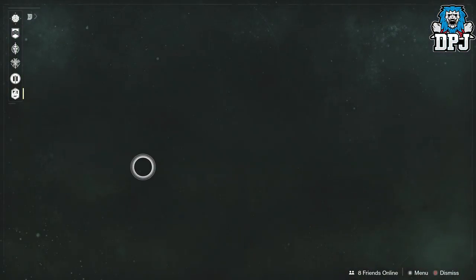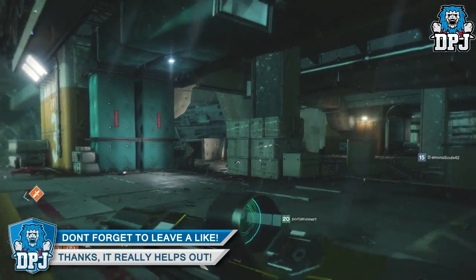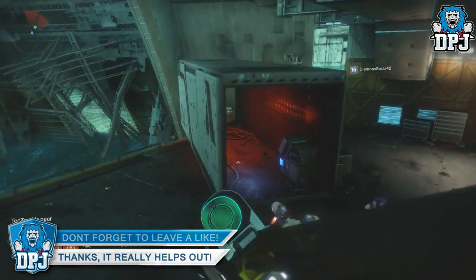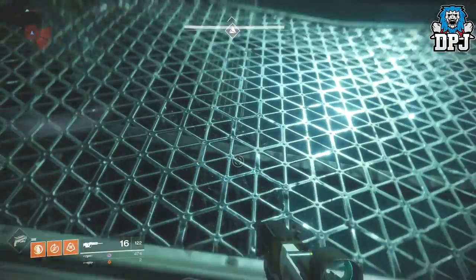So basically what you need for this is a team — at least a team of two. You then need to head to Titan and spawn into the Rig landing zone area. Once you are here, you want to pick the location I go to — this Lost Sector. Remember, you need to do this in a team of at least two.